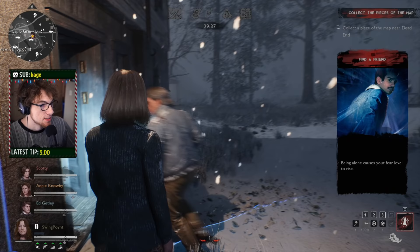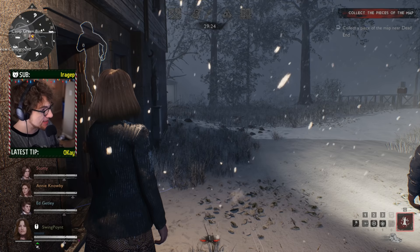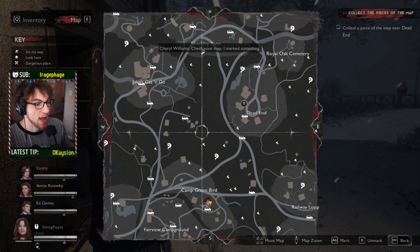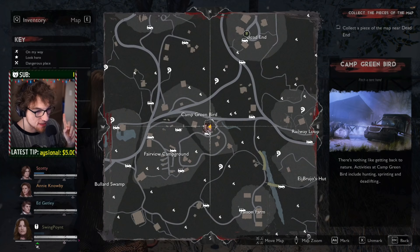So right away when you load in, what should you be doing? First thing you should do is take a look at the top right-hand corner of the map — it tells you what your objective is. Currently it is to collect pieces of the map near Dead End. Press M on your keyboard to look at your map and find that area. You can also ping the area and follow the ping outside your map without keeping the map up, which is really helpful.